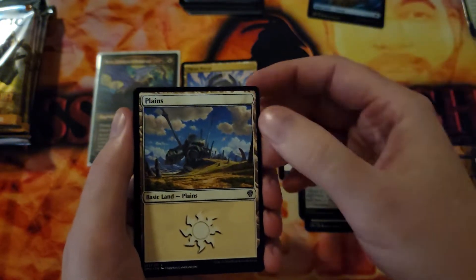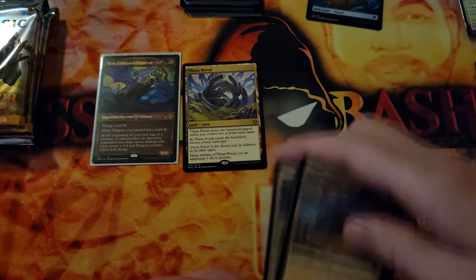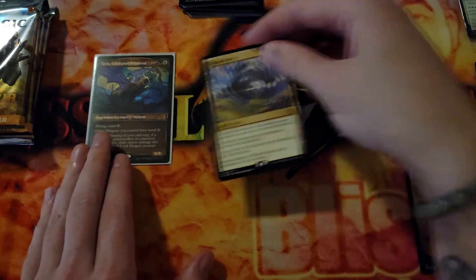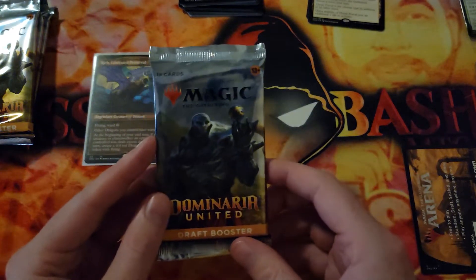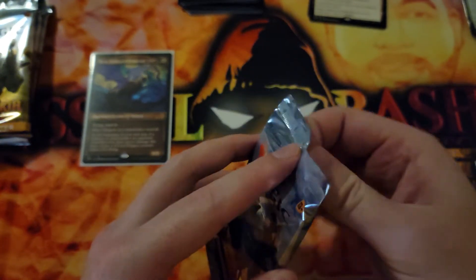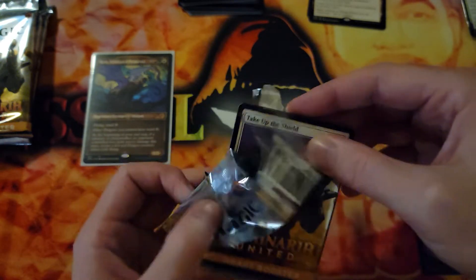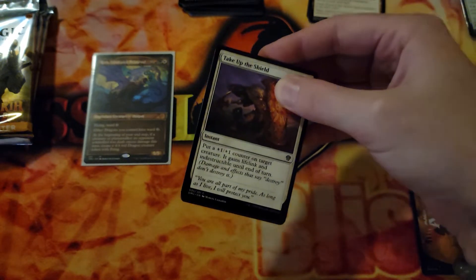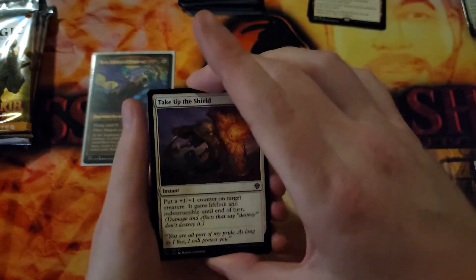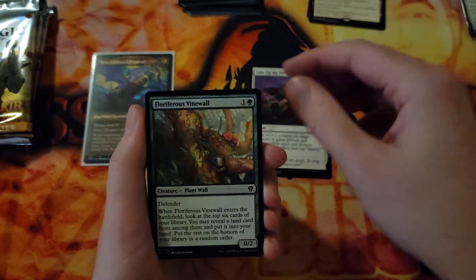We got a Plains and another Soldier token. I keep seeing that they're keeping Gates around. I mean, Gates are fine I guess, but not fine at the same time — I think they're kind of a waste of a land slot, but that's just me. Unless you're playing a Gates deck in Commander or Historic or something.